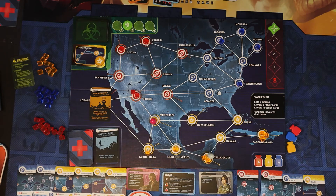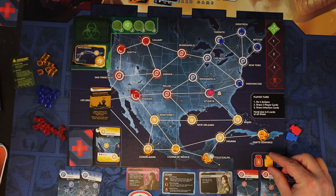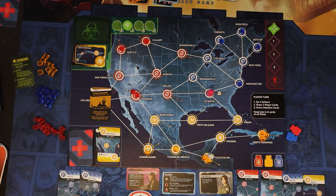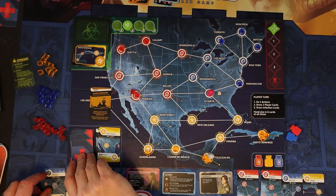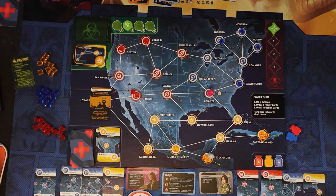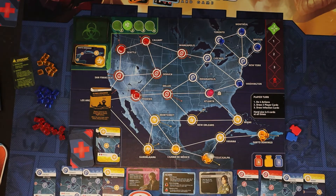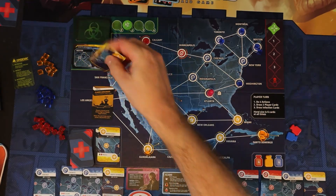Back to the dispatcher — I know what I want to do. I move one, two, three actions, and for my last action I turn in these four yellow cards to cure the yellow disease. I'm one third of the way to winning the game. I draw two cards: Chicago and Santo Domingo. I can't use it to fly down because of Planes Grounded, but the dispatcher now has three blue and the generalist has one blue. If I can get them to meet up in Boston, he can cure blue. The infection draw puts one blue in Boston and one in Guadalajara.